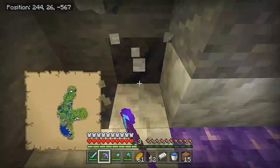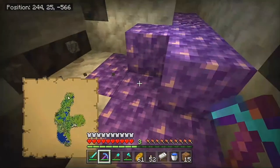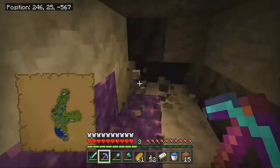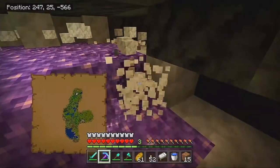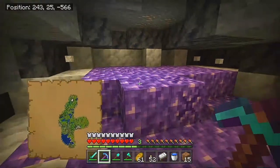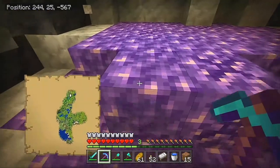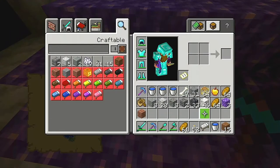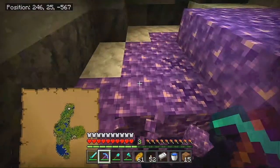Let's find the inside of this geode and carve out the perimeter. With efficiency 5, the calcite actually breaks pretty easily. Is this a new iron ore texture? No, it's still pre-1.17. You can silk touch these amethyst clusters, but you can't silk touch budding amethyst — so we will have to leave the budding amethyst here and come back to mine the shards.